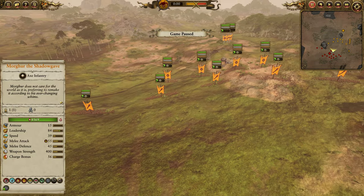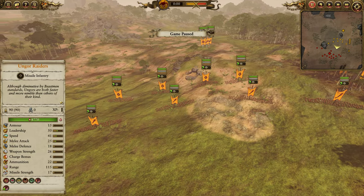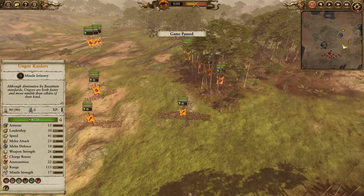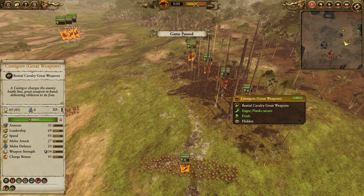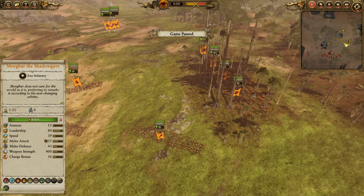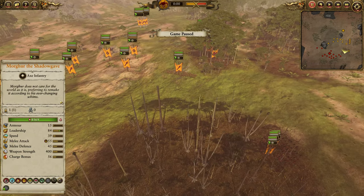Right off the bat on this map, we've got a few impassable terrain pieces and scattered patches of forest. I've taken advantage of that. I've got four units of Centagors with great weapons hidden in the woods, all concentrated and ready to sweep out and overload on this flank.